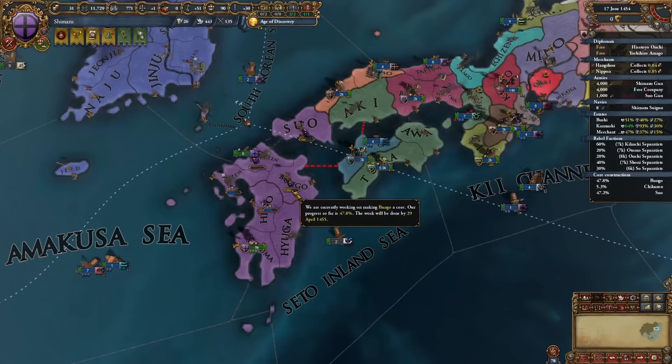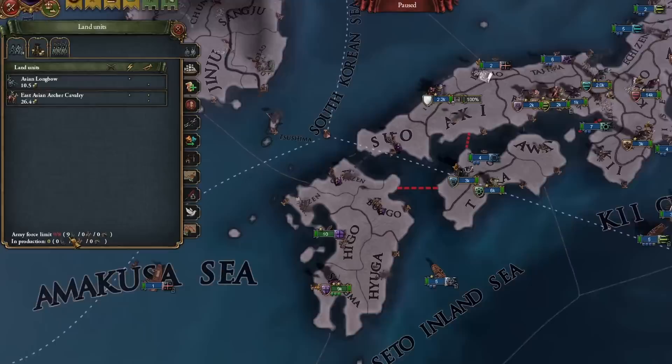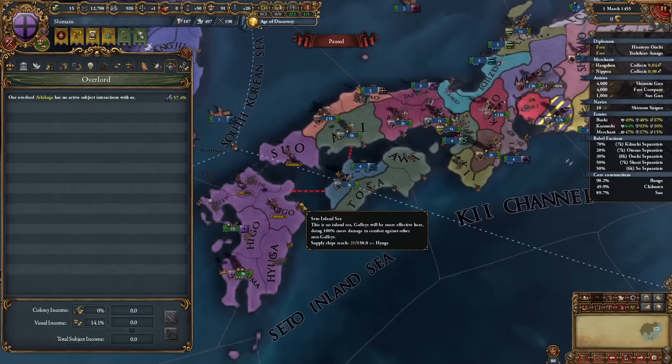Let me actually reduce autonomy a little bit. We are actually making positive income now - that's so crazy thinking about my older run. We're actually making a positive, this is fine, we're actually stable. As I said, if you know what you do with this nation, it's such an easier time. I kind of like that with this strat you can go around the seppuku stuff, because that was the most hurtful. My liberty desire is pretty nice now, so I'm not afraid of getting the seppuku anymore. I'm happy that I found a solution for that.